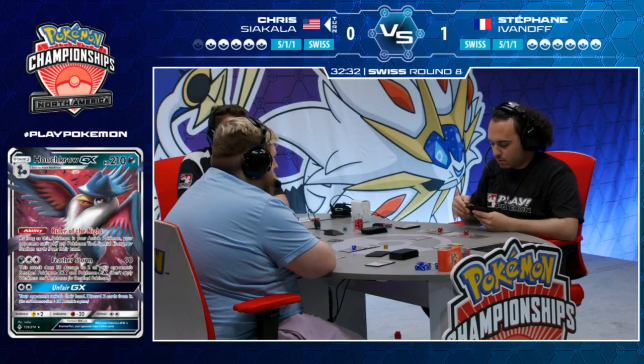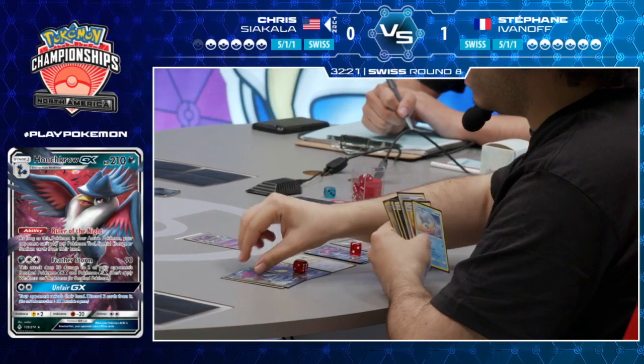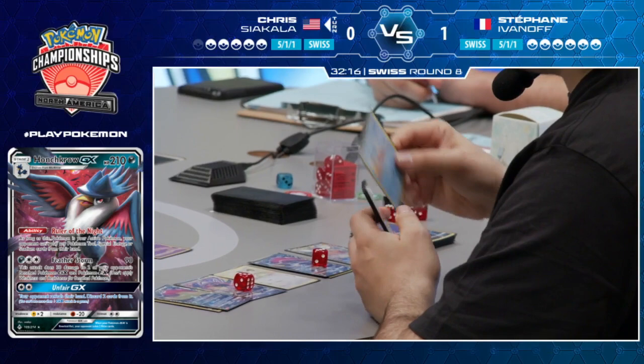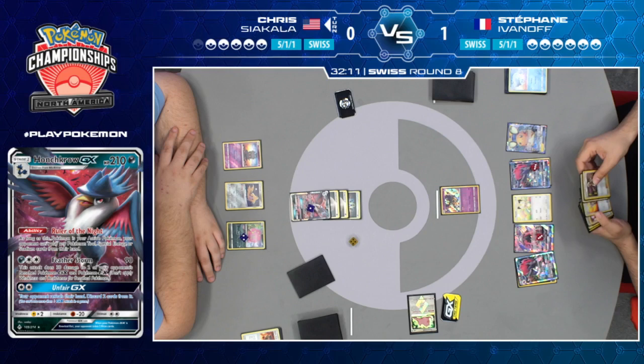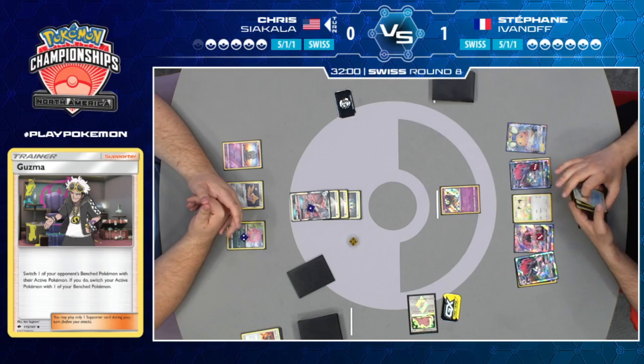Six new cards will obviously help, but if you're Stefan, you need so much help — you need Guzma, you need multiple Double Colorless Energies, multiple Guzmas, and just a lot more turns than you have available to you. Stefan has to win game three, and he will be going first luckily for game three — but that's assuming this game ends the way we assume it's going to end. Stefan's just got to be hoping to dodge that Honchkrow one more time. Going first is a big difference in this matchup.